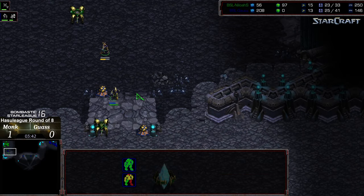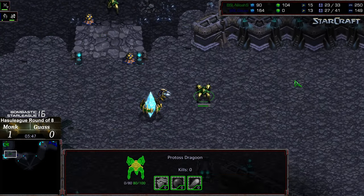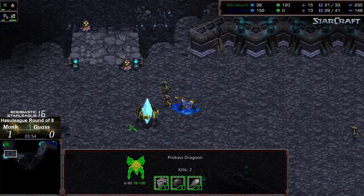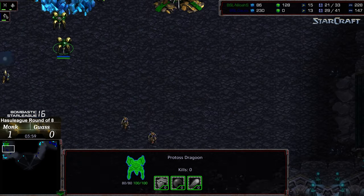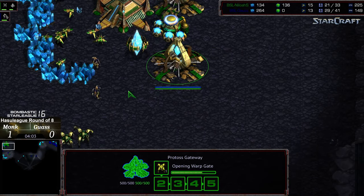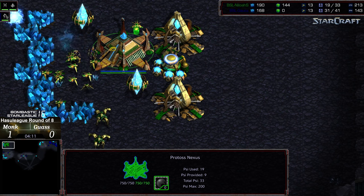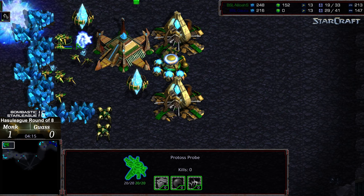That probe is going to get boxed in — having trouble moving the dragoon across. One probe is down at the very least. The zealot at the main has been dispatched. Two more zealots making their way in — this is going to be an initial five-zealot spread, a micro test for Monk. He seems to be succeeding, although one zealot has made it to the main chasing the probe line. One dragoon down at the natural, two dragoons up.